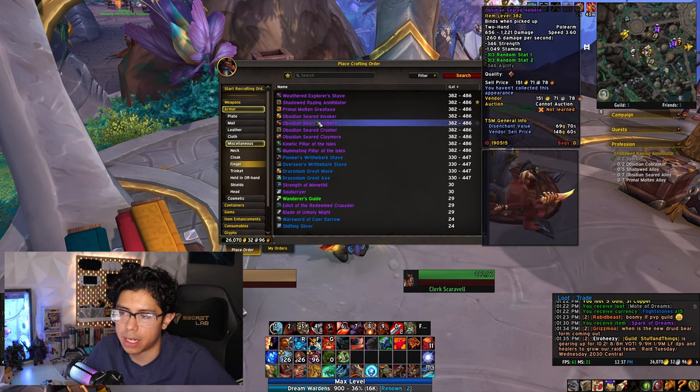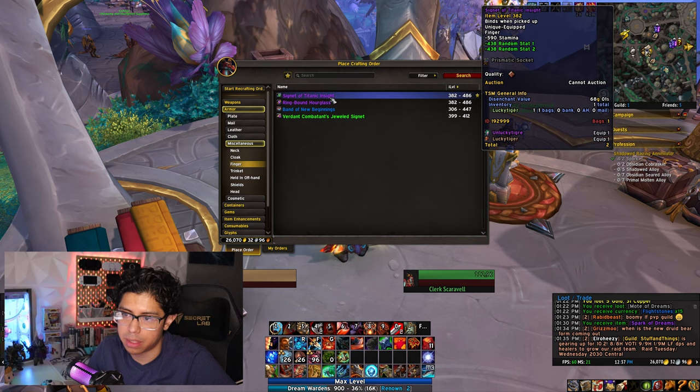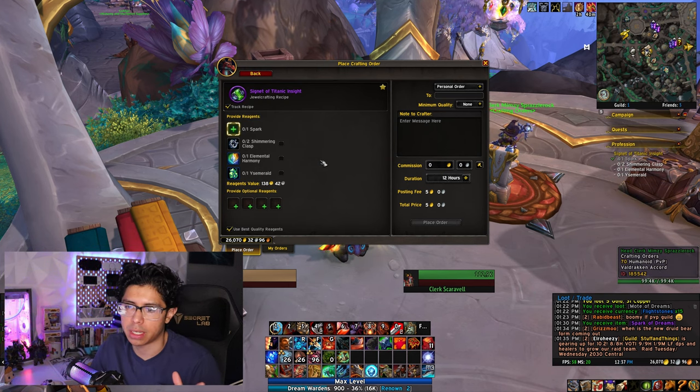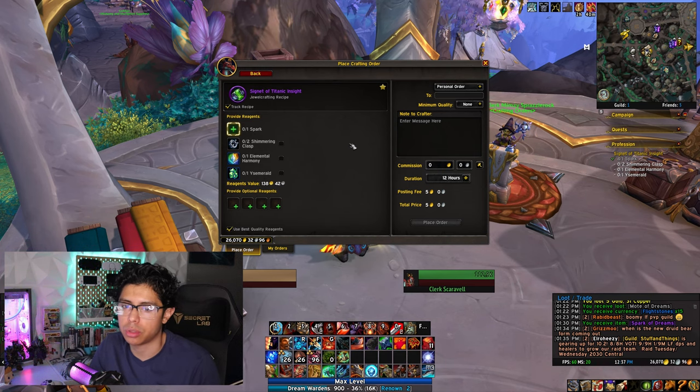Let's switch to the ring example instead. The Signet of Titanic Insight is a very common item that is crafted on a daily basis. Let's track that recipe — I just want to make sure I'm covering every basis when it comes to crafting this item at 463.